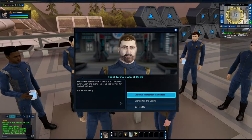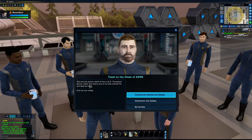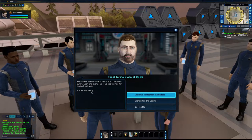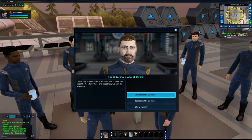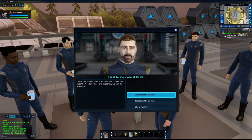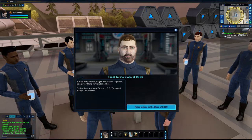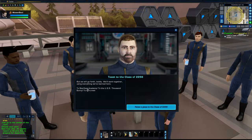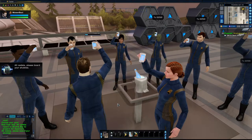Let's inspire. We are the senior staff of the USS Thousand Sunny — each and every one of us has trained for the task at hand and we are ready. I have the utmost faith in each of you — you're the best the academy has, and together we can do anything. We will go forth boldly, using everything we've learned here at Starfleet Academy. To the USS Thousand Sunny and her crew!